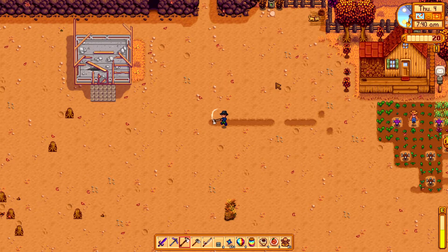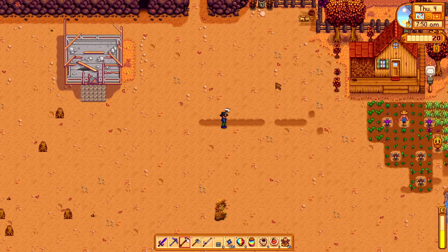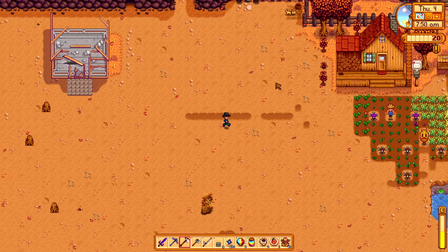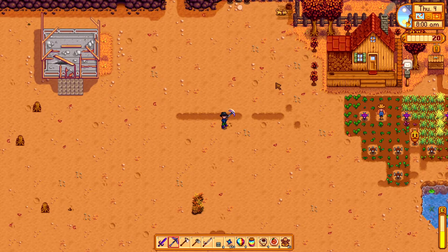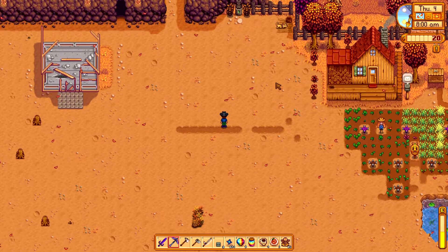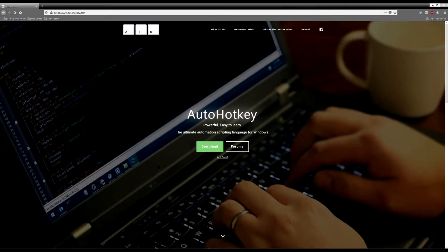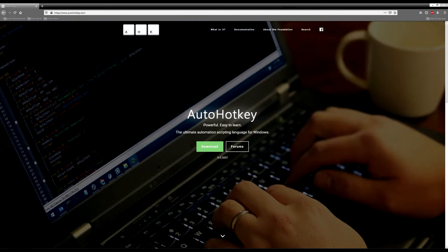I'm going to show you how to do this using AutoHotKey. You could also use Razer Synapse — I don't have it, but I believe it's basically the same process. First of all, you're going to need to download AutoHotKey. There is a link in the description down below. Just download it, choose where to install it, and pretty much close it down after it's installed and forget about it.